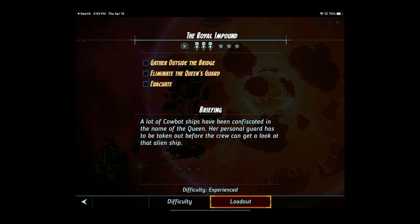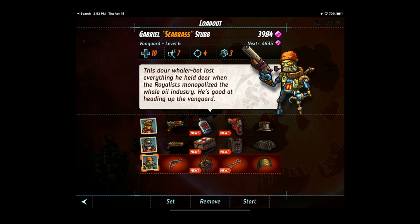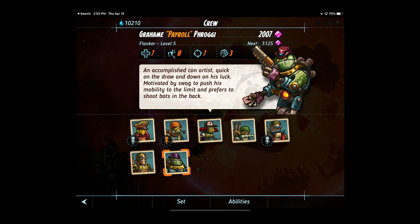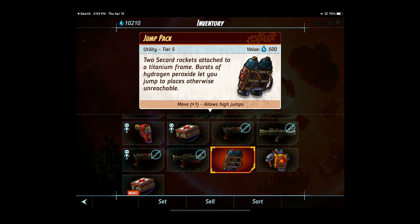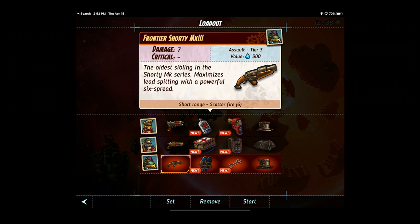Looks kinda like a gun. Do we take Sea Brass? Nah. Let's take Payroll — he's new to the crew. Let's give Payroll the jump pack. That gives him more opportunities to get behind people and smack them.